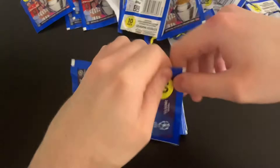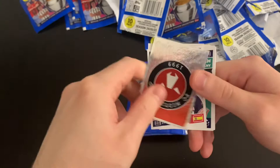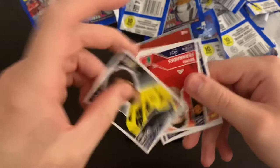Two more packs, then we'll tally up. We've got Foden Rising Star, Mityland badge, Sarabia, Miranchuk, Furga Nazar, Kevin Kompel, Kingsley Coman, Lautaro Martinez, Axel Witsel, Bruno Fernandes. That was a pretty decent pack — some big superstars.